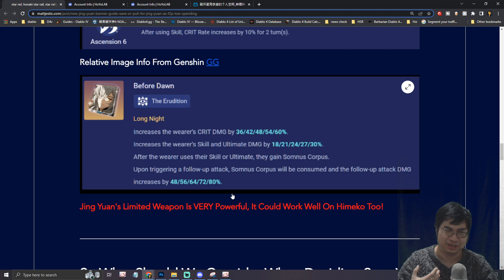Finally, let's have a look at Jin Yuan's classic limited weapon, the 5-star weapon Long Night. This weapon will provide the user with a massive boost of critical damage, and also increases ultimate damage and follow-up damage. After casting the skill ability, this will trigger a special buff that increases the damage of follow-up attacks by 48% up to 80%. This is pretty amazing, and of course this is made for Jin Yuan. This item also works for Himiko, so it's a pretty interesting item.